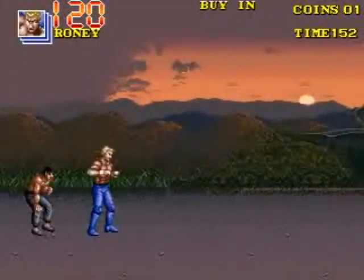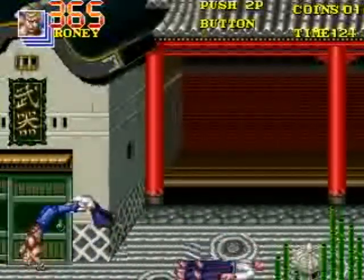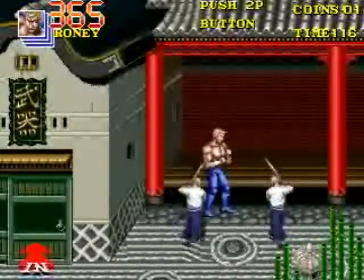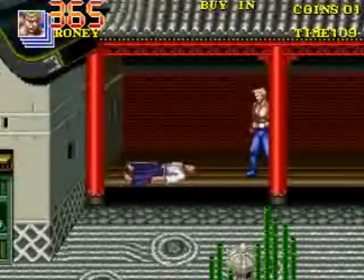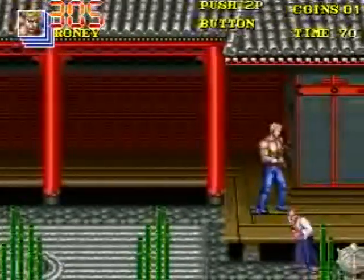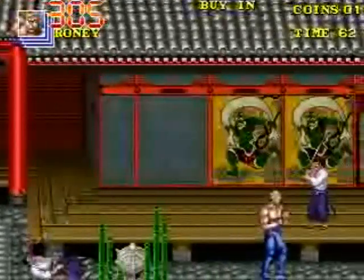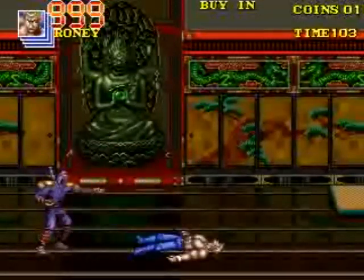I am playing as one of the Urquidez brothers — his name is Ronnie. There are multiple different backup fighters you can select from in the shop, and you can't really determine which one you want to pick; you'll just be given them. The Urquidez brothers are huge guys. They have nice kick combos, but they're very slow. I don't really care for them.